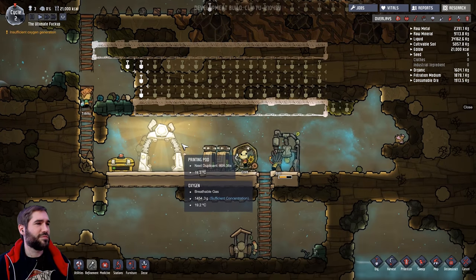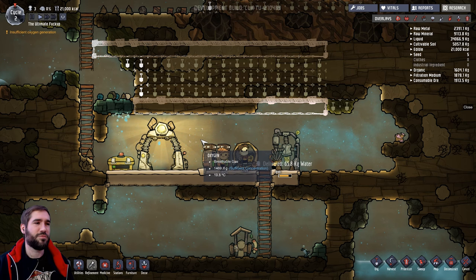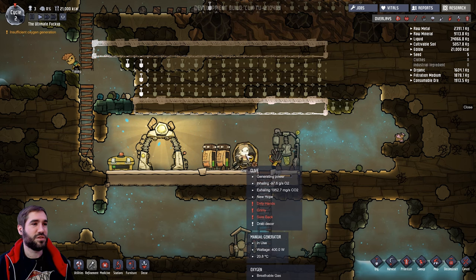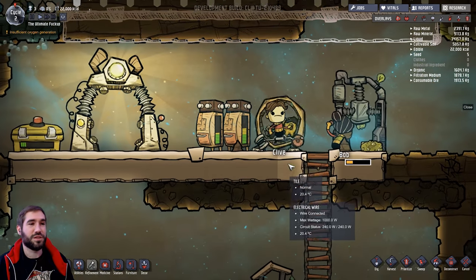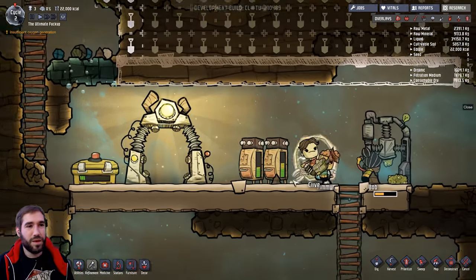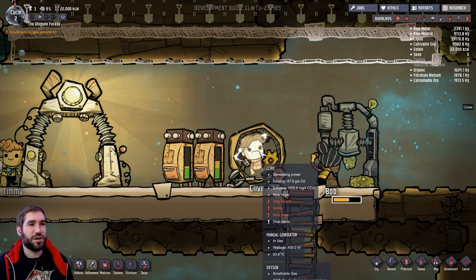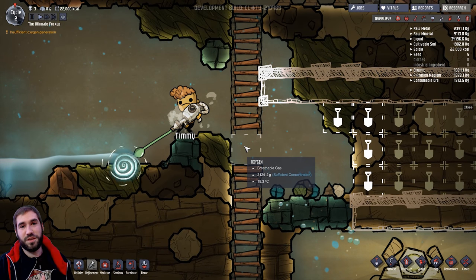We're currently running the development build. Developers added thermal aspects of the game very recently - in the last patch the temperature of things didn't make pretty much any difference to the duplicants - these little guys running around - nor did it make a difference to the buildings on your base, like the storage compactors or the micro mushroom. So you could have these things at a thousand degrees and the game wouldn't care. It was hilarious - the duplicants were like terminators basically. But now it's all changed, everything applies. You can get these guys into a hot place and they'll be running around like little rabbits because they're actually on fire.